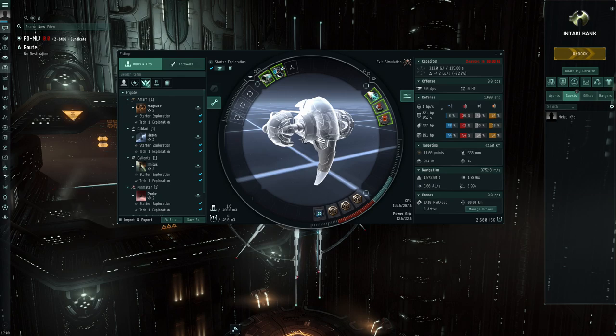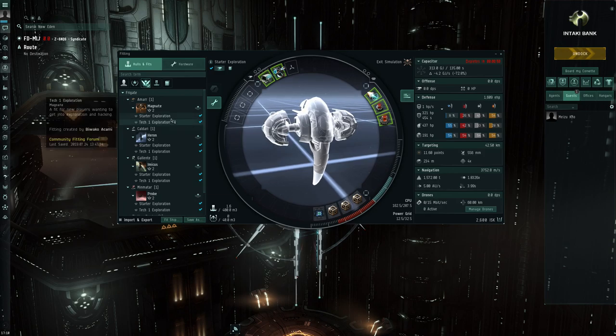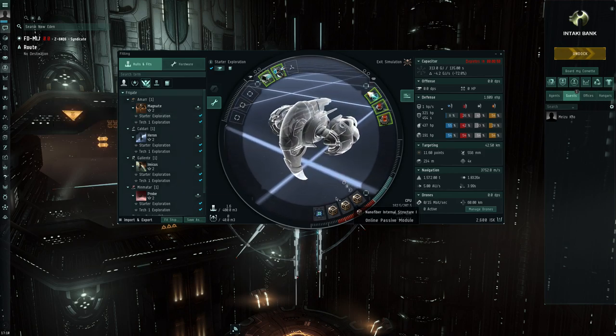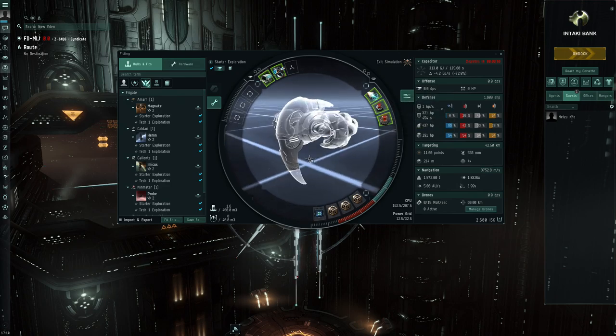Tech 1 frigate fits, a couple of transport ships, but nothing endgame or high-end at this point. Here is a starter exploration fit: nano fiber internals, full Tech 1 with a damage control, relic and data analyzer, a microwarpdrive, a Salvager 1 — not sure what that one's doing there — and a core probe launcher. This is obviously for a new player wanting to start exploration, since a couple of relic and data sites with a few good drops can make a very big difference.